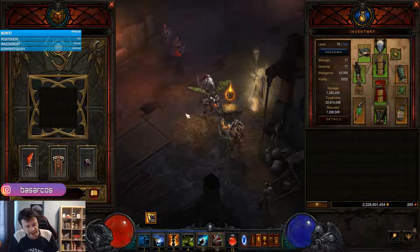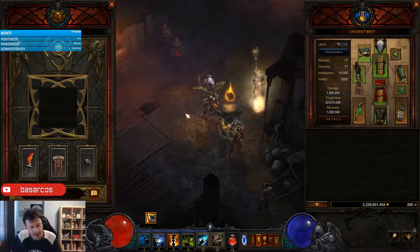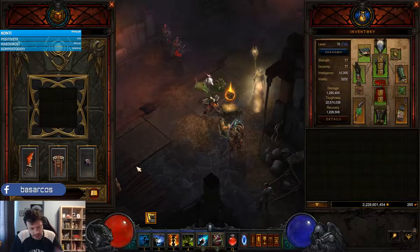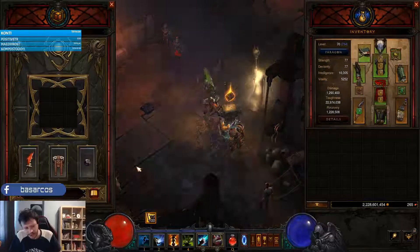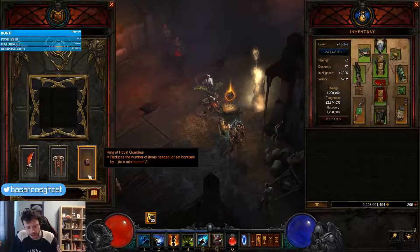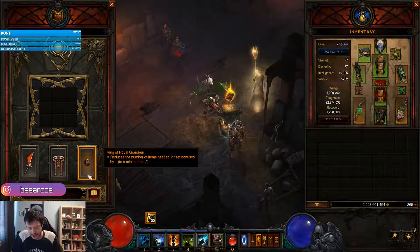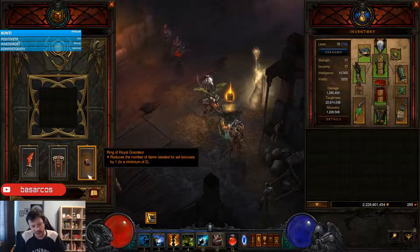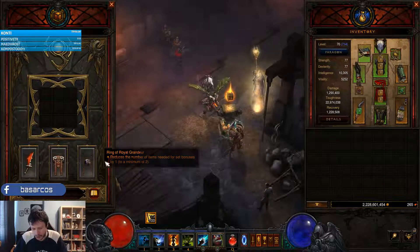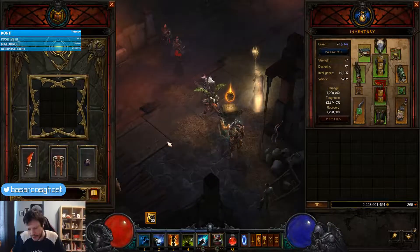In Season 20 the seasonal theme lets you use all types of legendary powers in all cube slots — normally the first slot is weapon or offhand, the second slot is armor, and the third slot is jewelry. This season you can mix and match any way you like. However, this build doesn't particularly benefit from that, so we are using the classic weapon in slot one, armor in slot two, and jewelry in slot three.